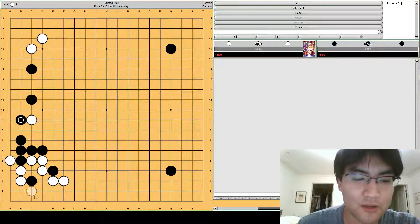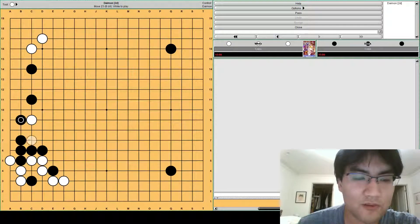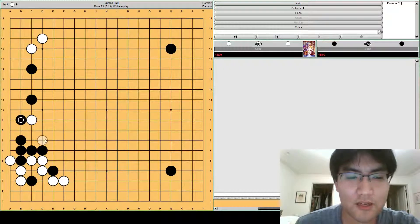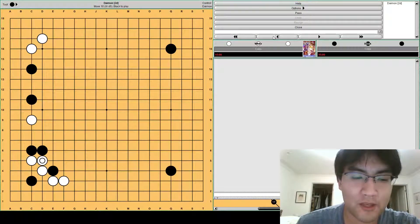White's corner is not that big — it's only maybe 12 points and there's still aji. Black's side alone is nearly 12, maybe 14 or 16 points. So black has a small maybe 5 to 10 point lead this way, making it a pretty easy opening for black.